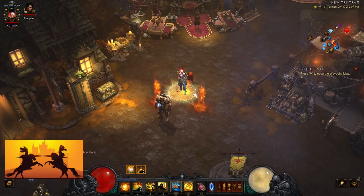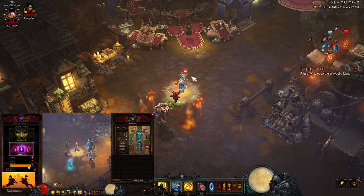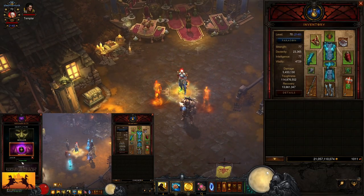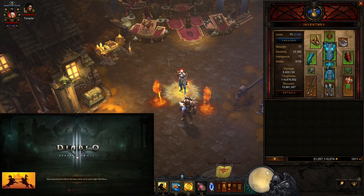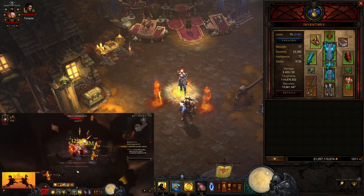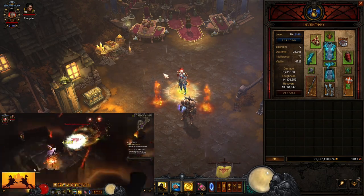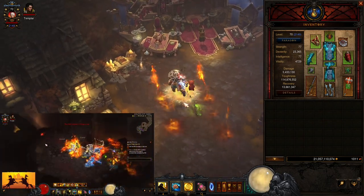Let's take a look at the gear. I'm also going to throw up a little GR in the bottom here — that's me running 120 speed runs with this build so you can see what the build is capable of. I got a couple of spaghetti maps so it wasn't as quick as a festering woods or similar, but you can get the idea of how fast it is.